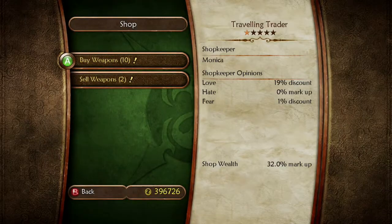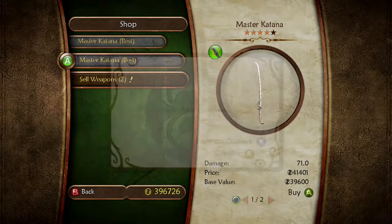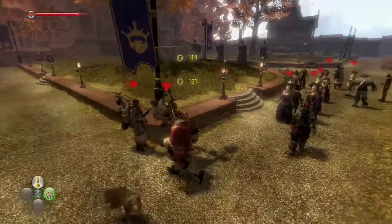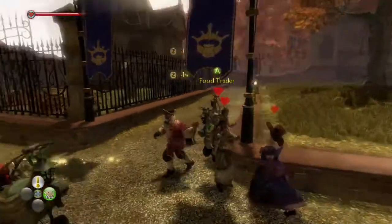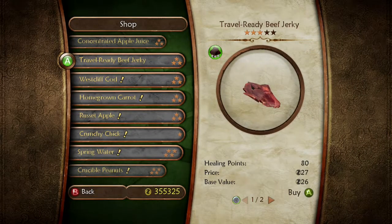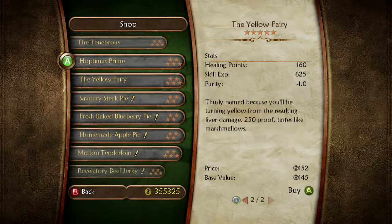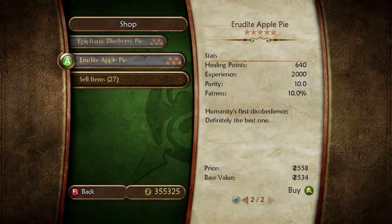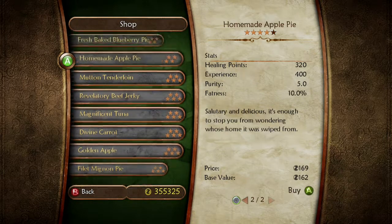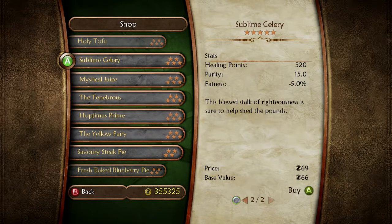Hey, what weapons do you have? Let's get, like, a collection of master weapons up and running. Food trader - okay, we can whip this out as well. In order to open up that demon door, we need to buy some good stuff. We're looking for fatness - negative fatness - which is like celery. She might not have it. There it is - Sublime celery. Lush celery. Crisp celery. That's all she's got.